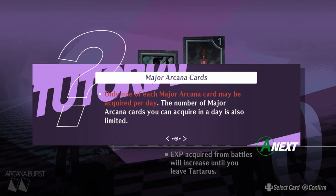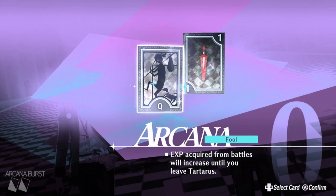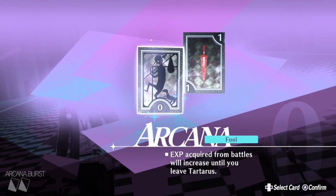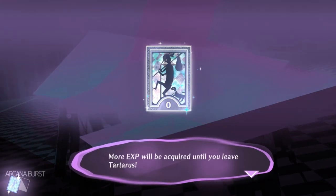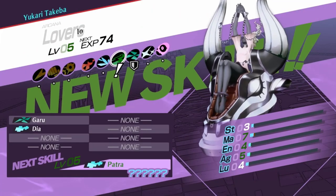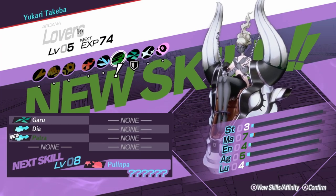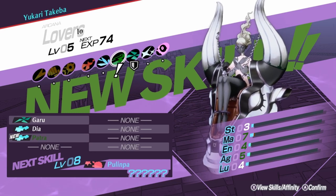Oh that sucks. Obtain one skill sword — I don't think we need a skill sword but I think this one's a limited edition one, I'm not sure. Arcana — more XP will be acquired until you leave Tartarus. Okay, that's the goal. New skill Olinpa — what is that? XV skill, deals weak wind damage to one foe. Interesting. So we got a new skill, level 8. Nice.